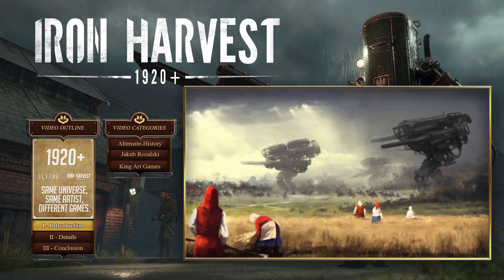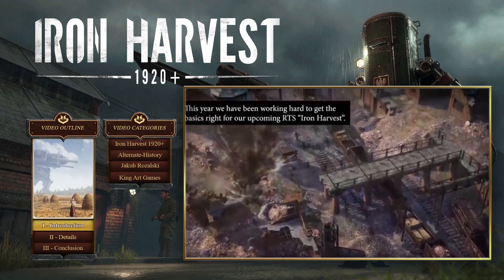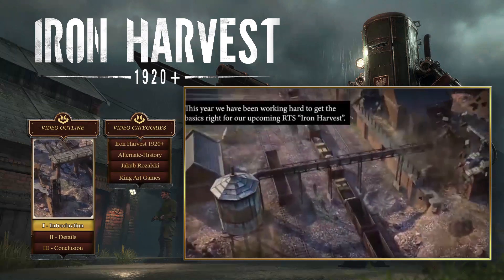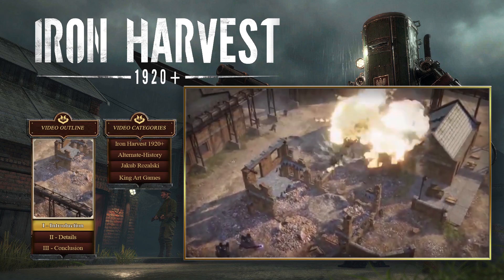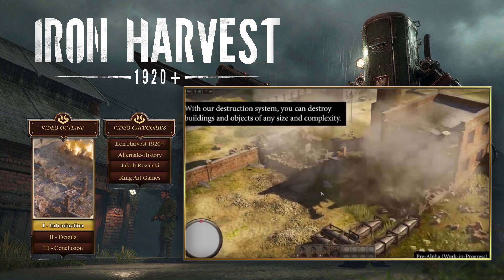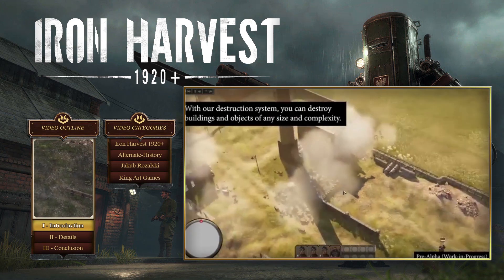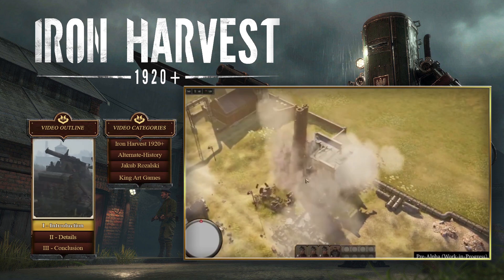The opening plot of Iron Harvest goes something like this: after World War 1, farmers found a plethora of unexploded ordnance, barbed wire, weapons, shrapnel, and bullets while plowing their fields — they called it the Iron Harvest. In the game, you lead a hero character, mechs, and soldiers into battle.